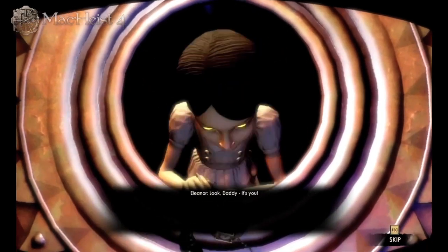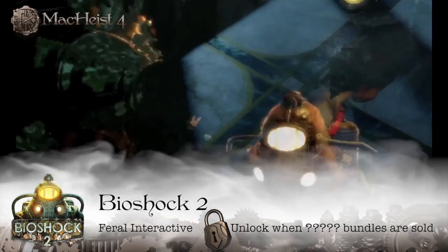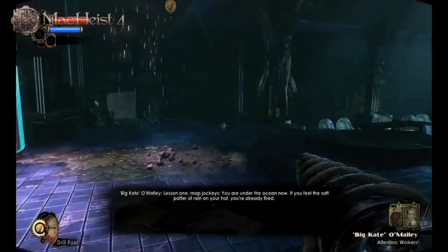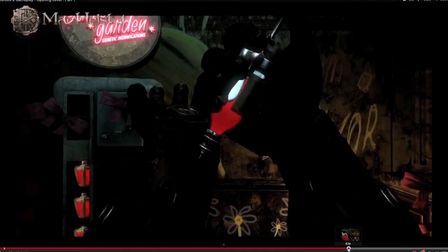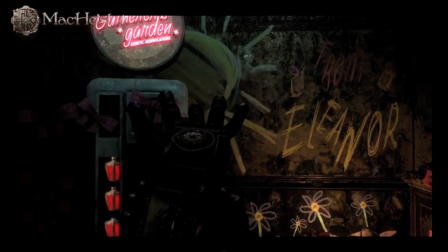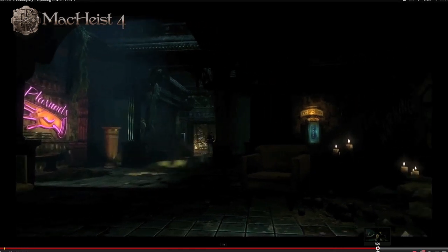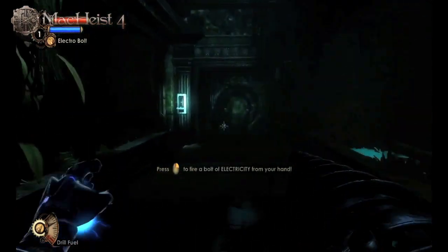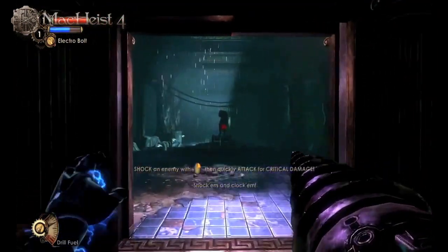The first-person shooter Bioshock 2 takes place eight years after the original Bioshock, and it's at least eight times as scary. As in the original, you explore the dark, leaky underwater city of Rapture, fighting off horrifying zombies called Splicers. But unlike the first version, now you control a Big Daddy called Subject Delta, taking care of the same freaky little sisters from the original. The storyline is complex, making for hours of compelling gameplay — and it's a lot more than just shooting things. You've got to make a lot of tough decisions, not just in terms of puzzles, but also your own morality.